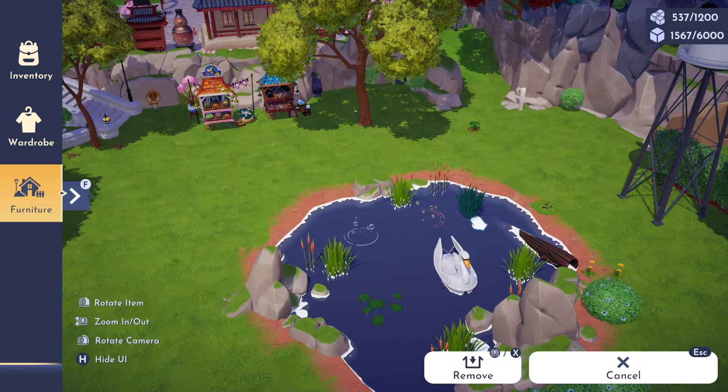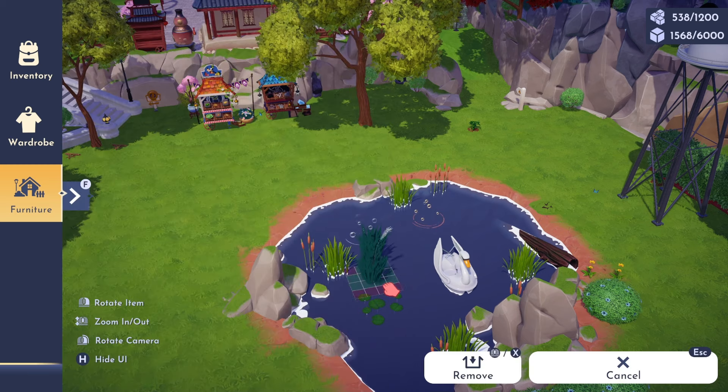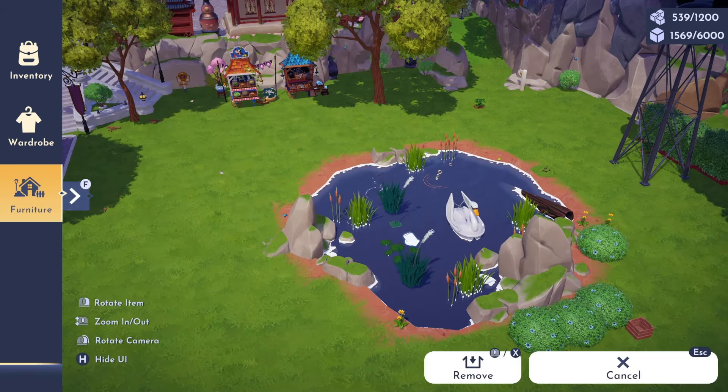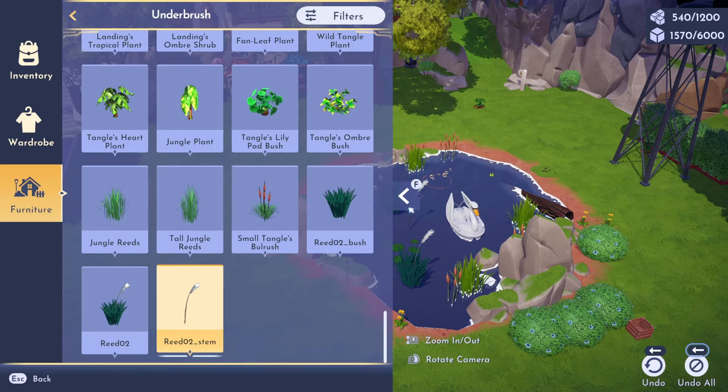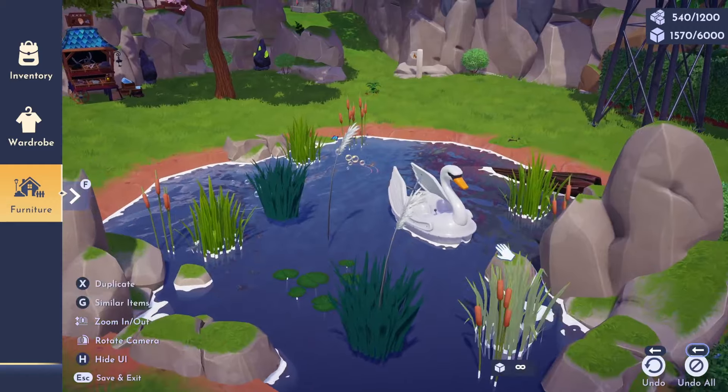Over here in the underbrush category way down at the bottom we got some new reeds. Let's take these over to this pond. So this is just kind of like a darker green from the one that we already have. They also named these really weird — they're probably going to change these names. And then we have one that has a stem coming out of it, and then just that stem part as well. So there you have it, that is the new foliage.